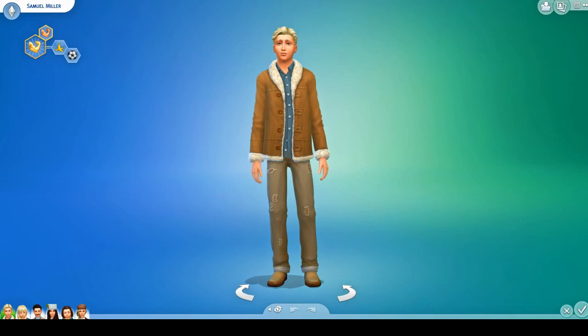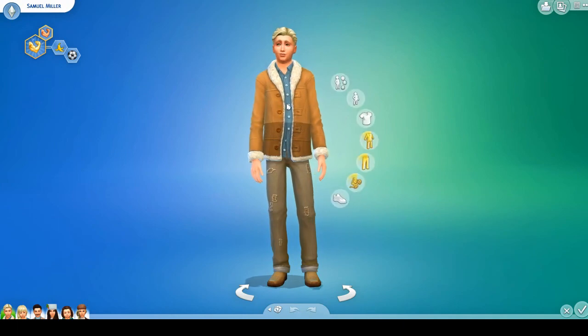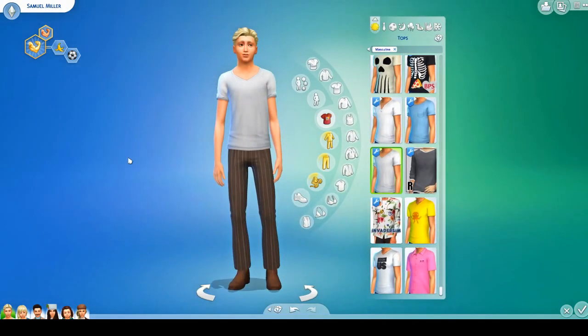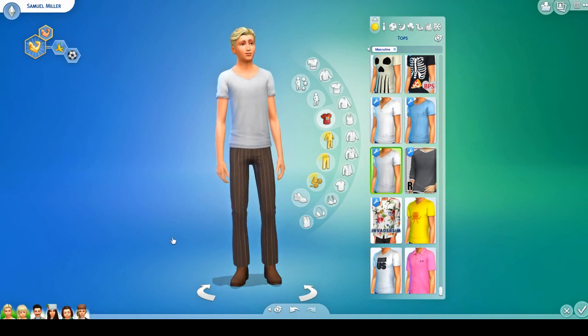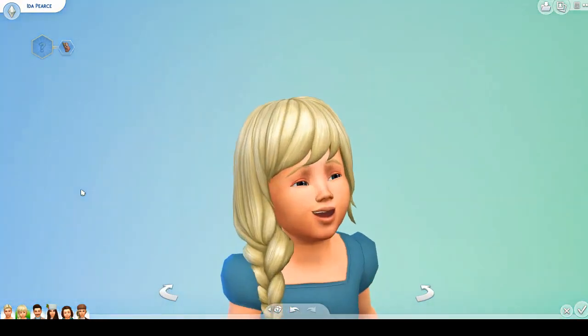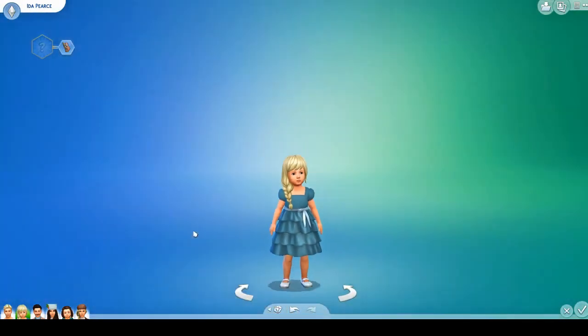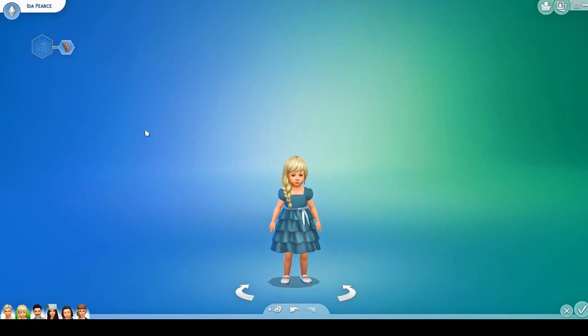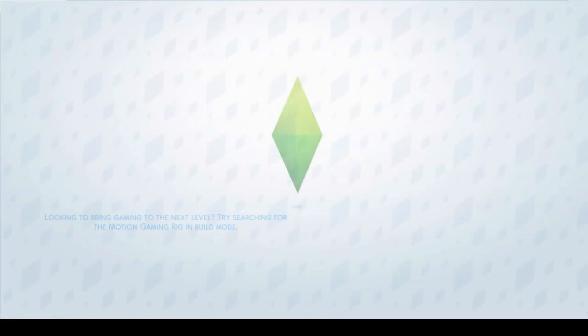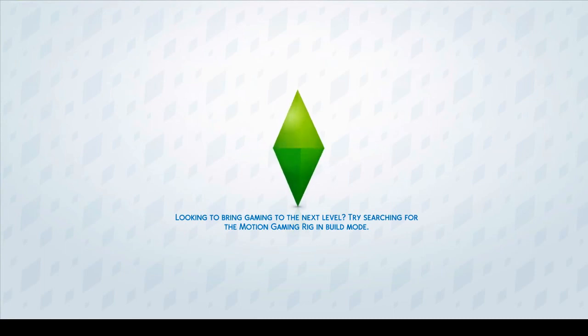I realized it was actually Ida's birthday as well, so I aged her into a toddler and Samuel is now a teenager. This is Samuel — I did cut off his Owen Wilson hair, but this is Samuel heading into the 20s. I'm not going to show the rest of his outfits because they're not that exciting. But this is Ida, who is so cute. I think she's adorable — she looks a lot like her mom. They are both dressed for the 20s, and Rose definitely has some outfits for the roaring 20s.